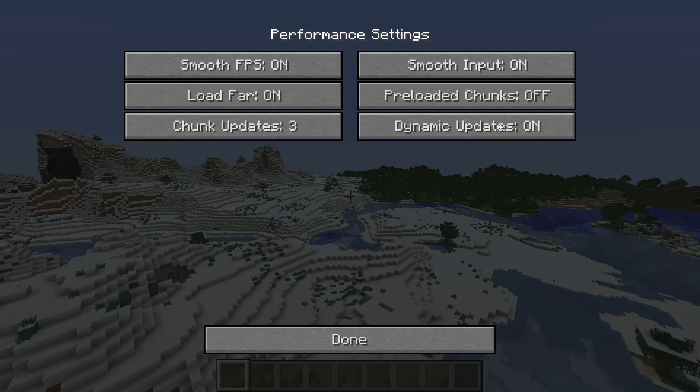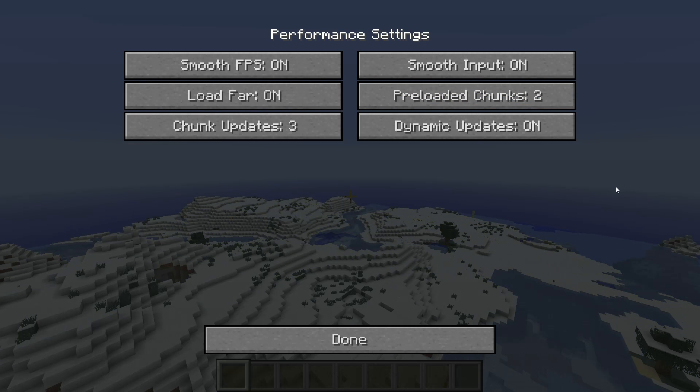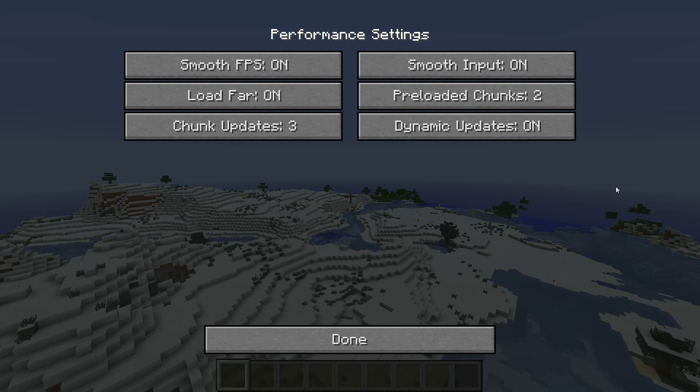Dynamic updates basically increases world loading while you're standing still, and decreases it while you're moving around. Pre-loaded chunks stops the loading that happens every time you move 16 blocks, and instead increases that buffer further so you won't get as many lag spikes, but when they do occur they'll be more significant.